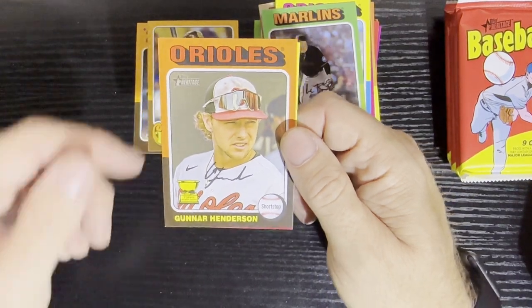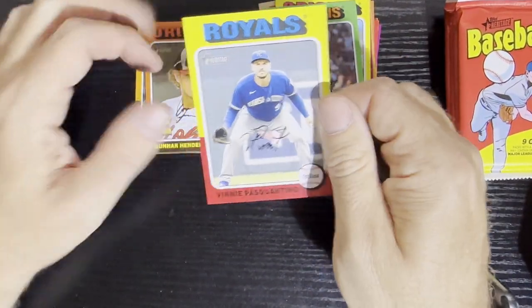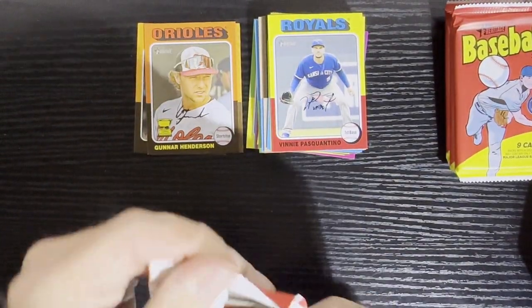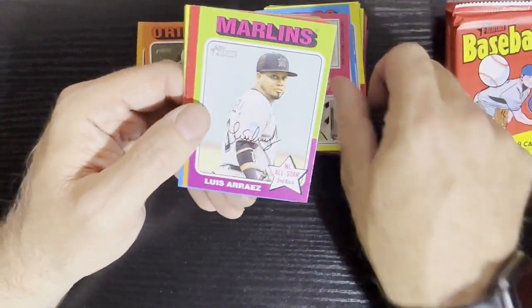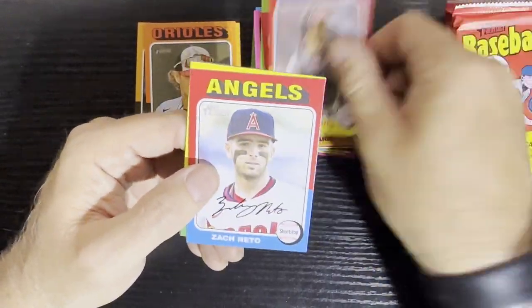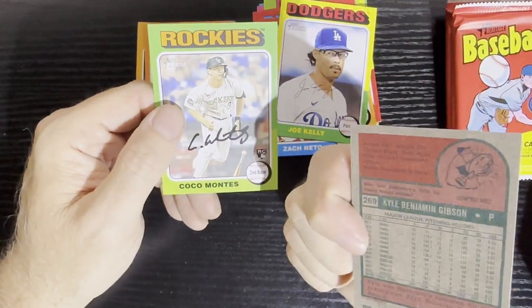Oh there's another short print right there of Gunner Henderson, getting a good card there. Pretty sure I need him. Get a short print card of Gunner Henderson — beautiful card right there. There's Vinnie Pasquantino from the Royals — good player. The Royals made the playoffs, so did my Tigers. Had a good celebration over the weekend because of my Tigers getting into the playoffs.